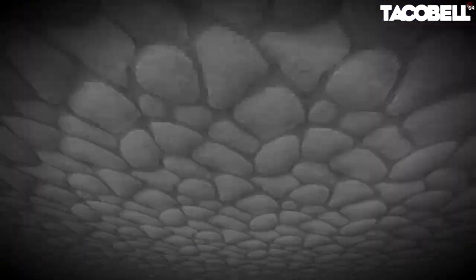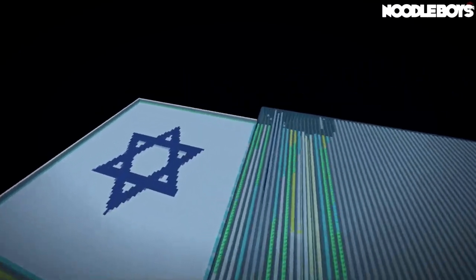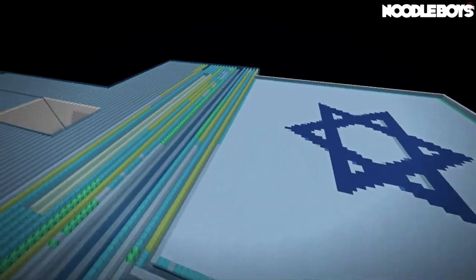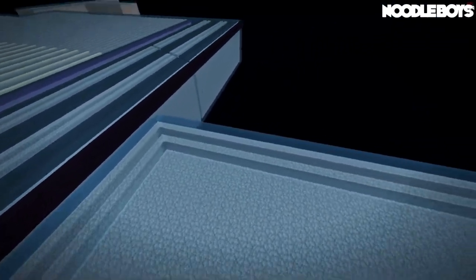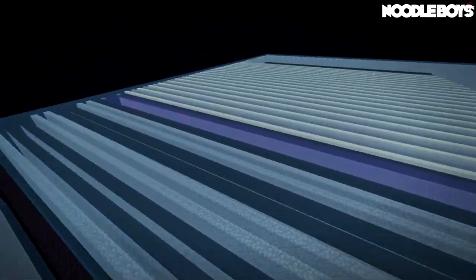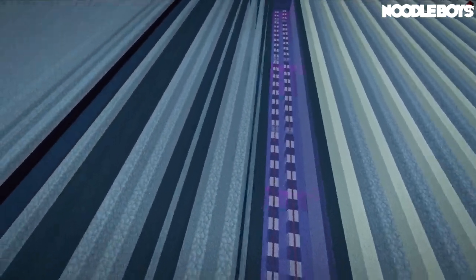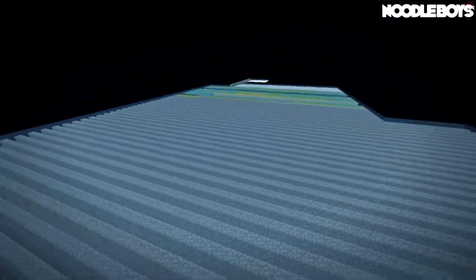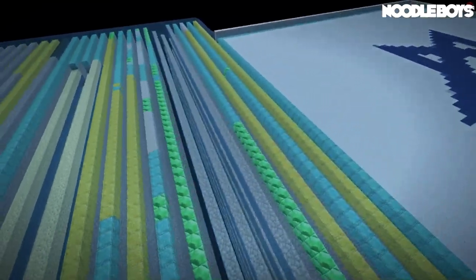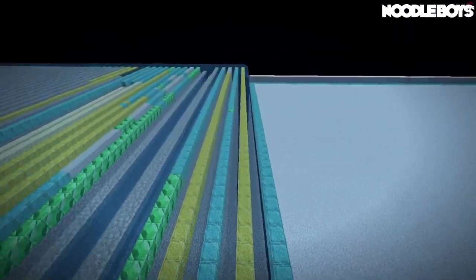Next up we have Noodle Boys. Noodle Boys is I'm pretty sure the one on Royalty. But let's go ahead and take a look at their defenses. Now the server Royalty — you'll be able to unload chunks and get rid of sand walls, so that is one way to do it. But as you can see they have plenty of sand walls. They have a checkbox, they have filters, and they have slab filters. So these guys are heavily armed.